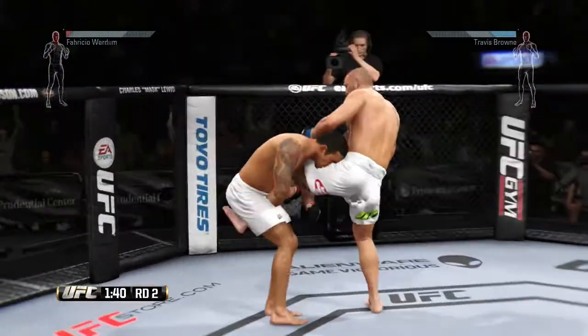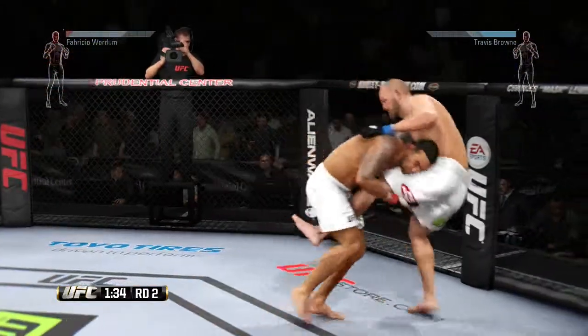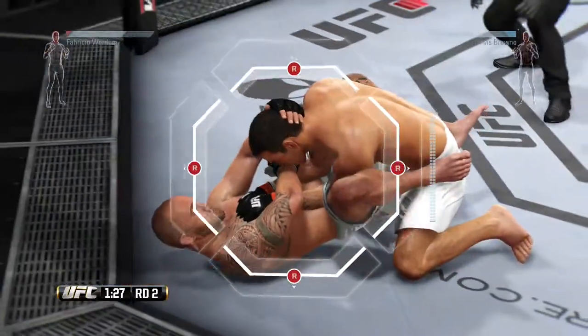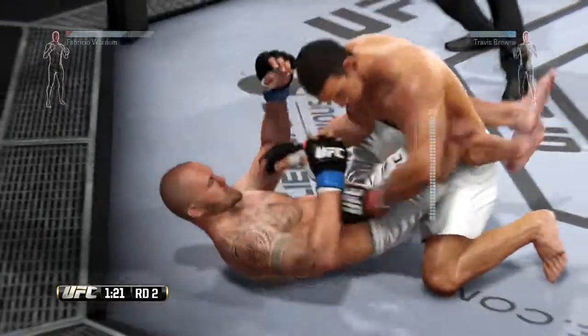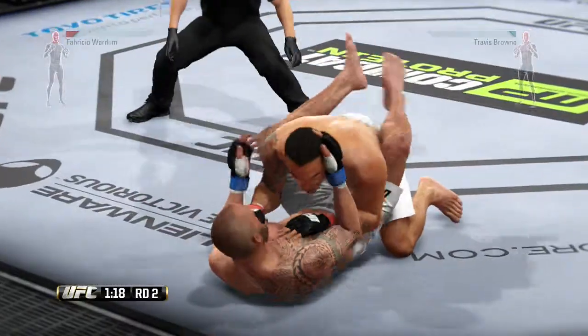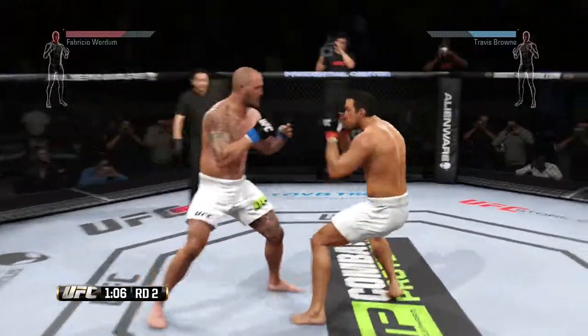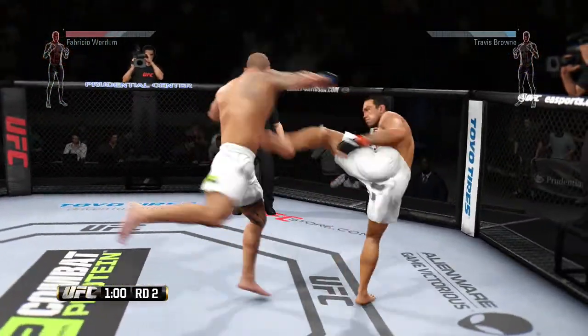Looking for that left. Again, he's working for this takedown very hard — he grabbed the leg, completes the takedown. Looks like he's looking for an arm bar — almost had it. That connected. Brown gets back up again. Damaging kick to the body.